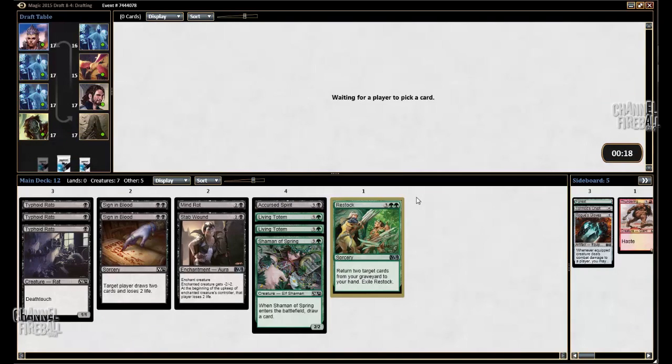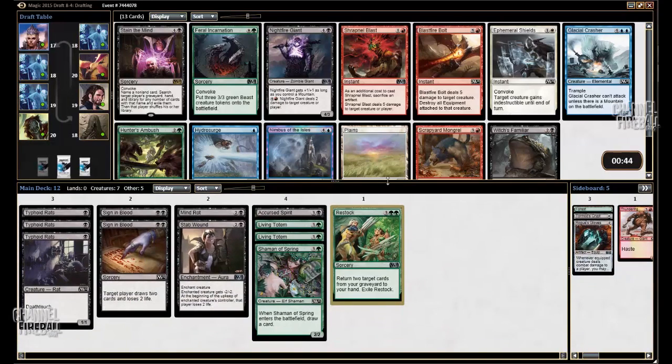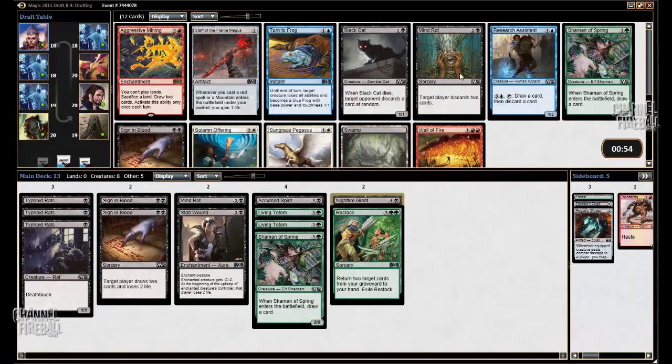At this point I regret taking Typhoid Rats over Sedge Wayfinder, but I think it was the right pick at the time. Here's a Nightfire Giant that we could have — we could have been in Black-Red, maybe. I can also maybe splash it if we get Evolving Wilds or something; it's quite a powerful card. Witch's Familiar is not very good. It's definitely playable in black decks, but once you pair with green, the green creatures are so much better that you never want to be playing Witch's Familiar. I'll select Nightfire Giant. There are a lot of card advantage cards again — Sign in Blood and Shaman of Spring. We're sort of clogged in the 4-drop area, so I'm just going to take another Shaman. Ulcerate is fantastic. With all the Sign in Bloods, I would definitely play a Child of Night, but I'm not going to take it over Ulcerate.